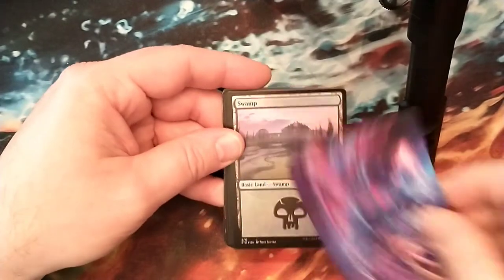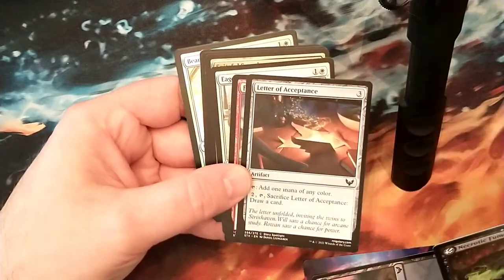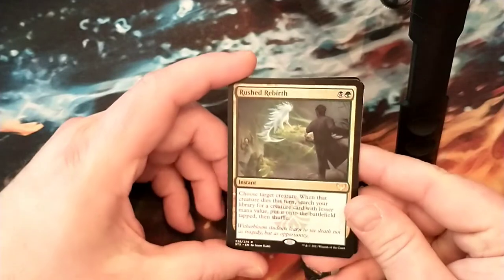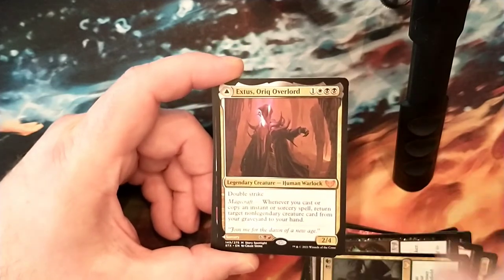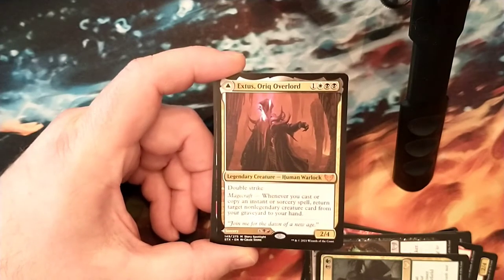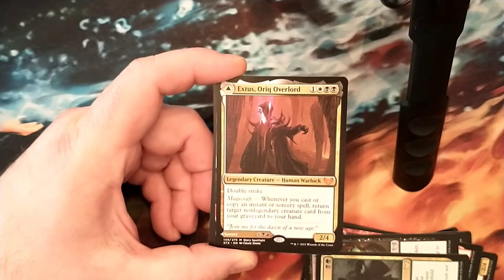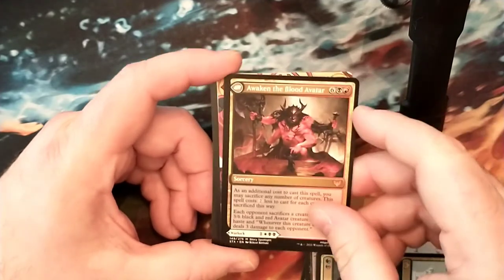Another Inkling token. Shiny Swamp. Letter of Acceptance - one of the cool names for a card. Let's get another copy of a card here - Rush Rebirth, I already saw that one today. But yes, we got Extus, Oriq Overlord. He is 2 black, 1 white, and 1 colorless, got Double Strike. Super awesome in Orzhov. And he's got Magecraft - whenever you cast or copy an instant or sorcery spell, return target non-legendary creature card from your graveyard to your hand.